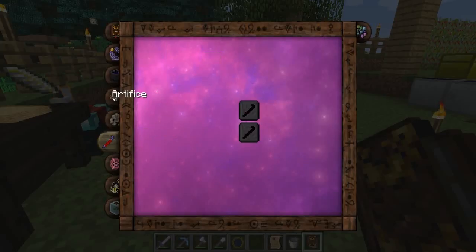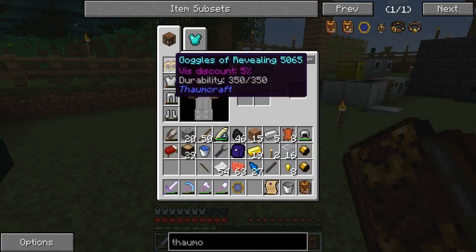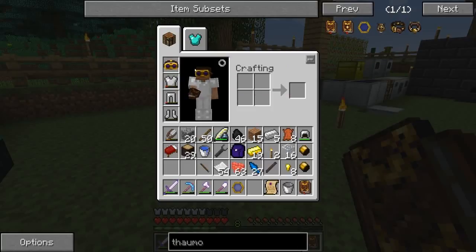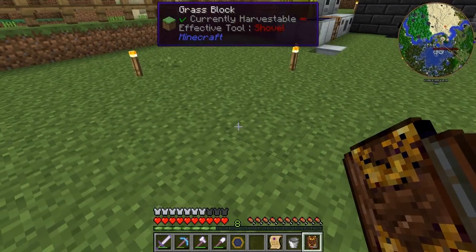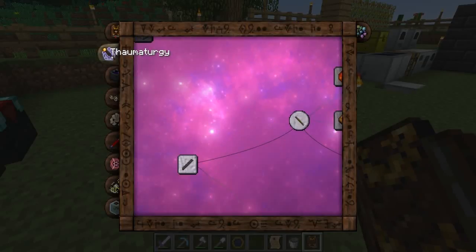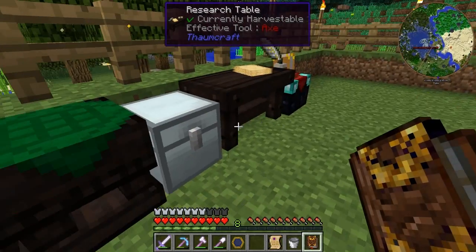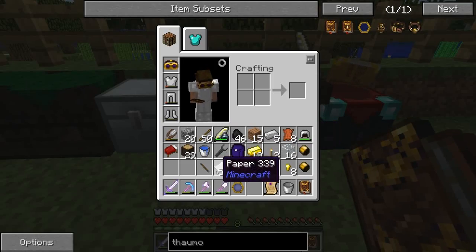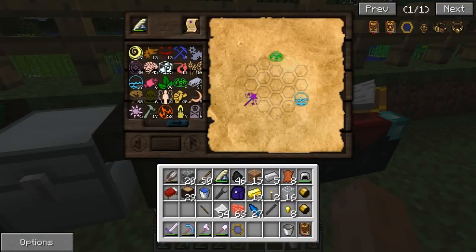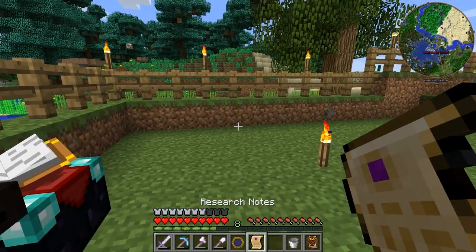So with this book I told you we're gonna create a lot of stuff. I created Goggles of Revealing — I'm wearing those right now. It keeps me from wearing a helmet for now but it's not a big deal because I have pretty much armor. With this book again I've created the greatwood wand core and gold wand caps. When you click on them while you have scribing tools and paper, you just get a research note like this and you place it at this table, connect the dots, scroll it up, put it here, right-click and then you know the recipe.